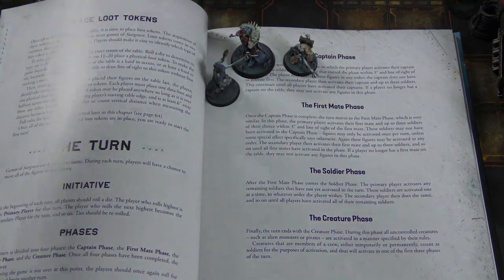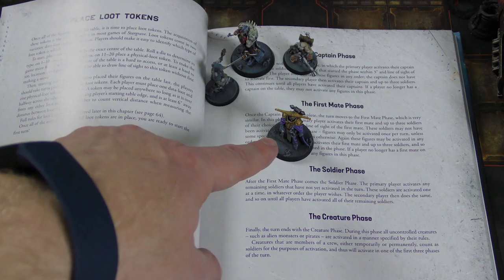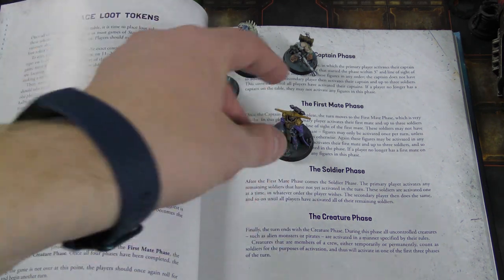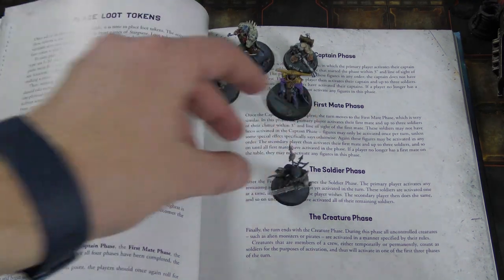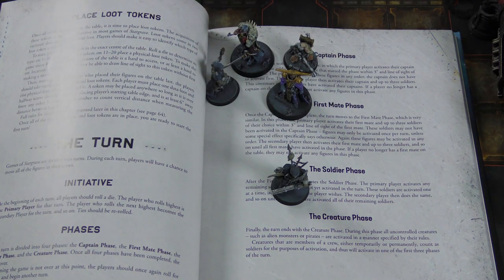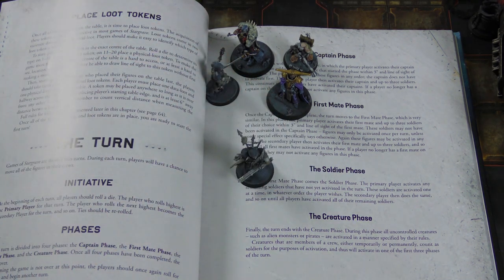Whoever had initiative activates their first mate and anybody within three inches, then the other side activates their first mate. The soldier phase then handles any straggling soldiers that have moved away from your leaders — they take turns activating one soldier at a time, back and forth.